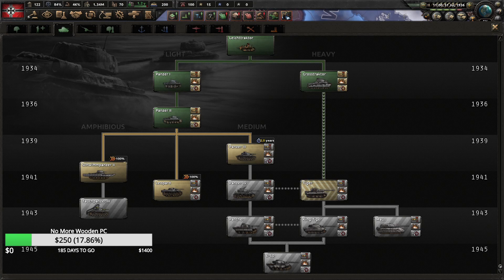Hello and welcome to Efficient Strategy Gaming. Today I'm going to show you guys how to rush Tiger 1. This build will get you Tiger 1 around May 9th, 1938.